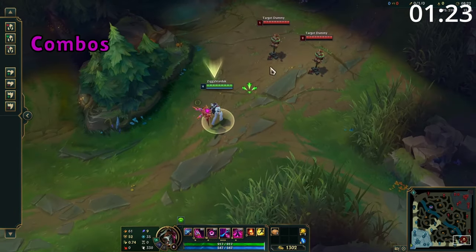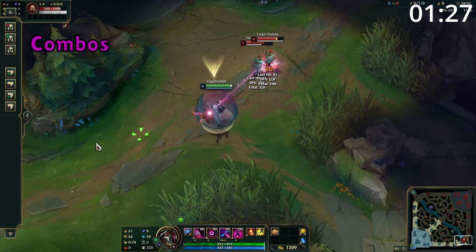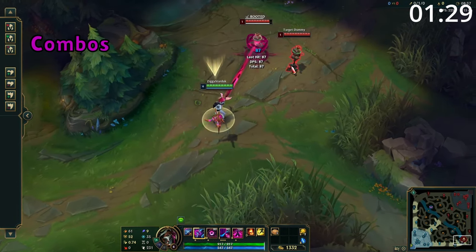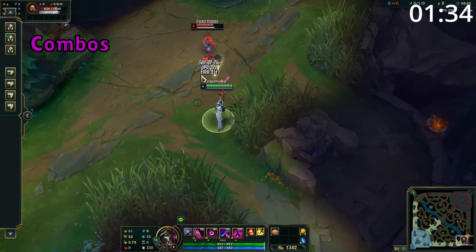So if the ultimate is used over multiple enemy team members, they will start attacking each other. For combos, you want to start with Q before throwing them into an ally and then following up with E and auto-attacks. If you have ultimate available, you can land Q and then slam them into an ally before immediately following up with ultimate. After using your ult, use E into more auto-attacks.